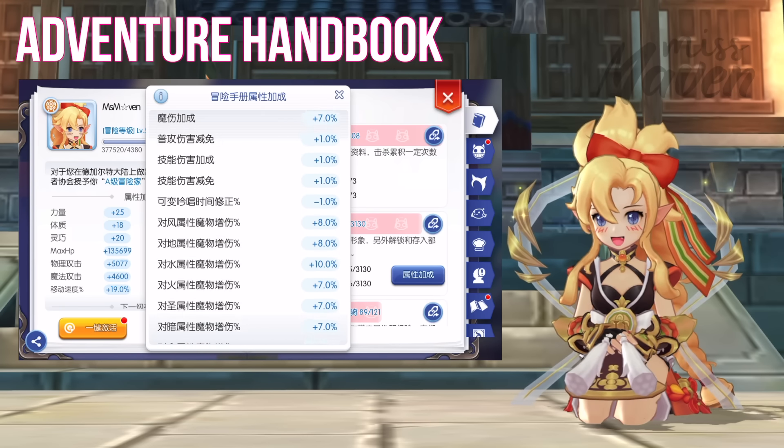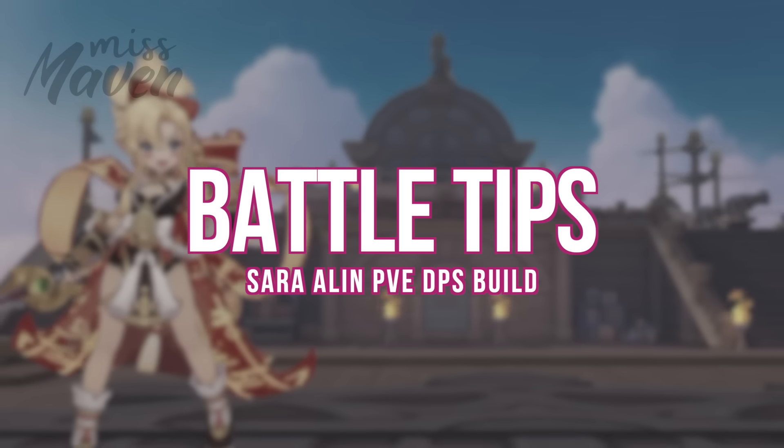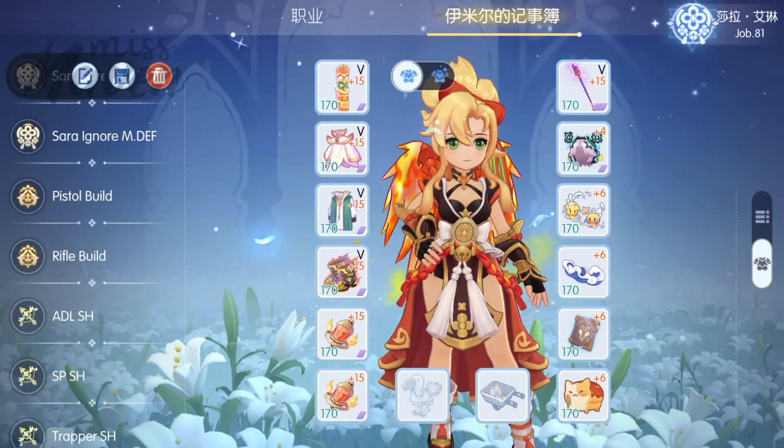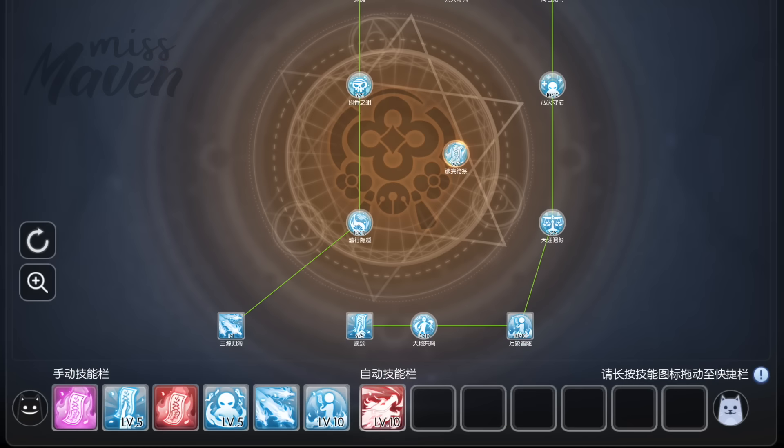For Ancient Relics, you may focus on increasing damage using Lord of Vein or Air of Fire Seed. You may also opt to improve survivability using Horn of the Unyielding. For Multidrop, you can unlock the following classes to get more INT, LUK, and DEX. And for Adventure Handbook, just focus on collecting items and achievements that grant magic attack when unlocked or deposited.